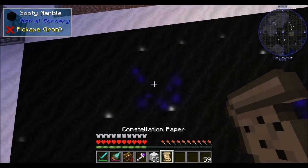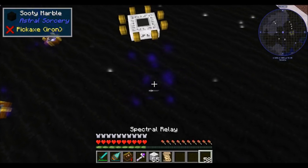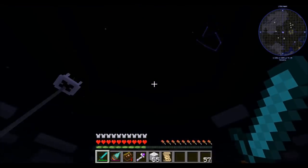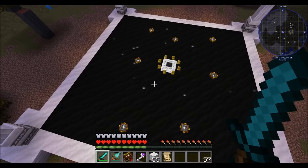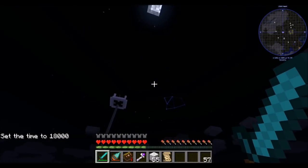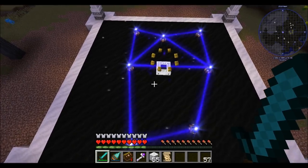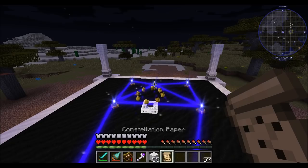The final lens goes in place and you'll know it worked when the Armara constellation pattern lights up. All of a sudden it got a little bit turned off - that means it's getting a little bit too dark. Let's set the time back to 1800 so it's nice and high in the sky. The moon was setting, it was about to become dawn and we lost that focal point. We've now attuned this altar to the constellation Armara.